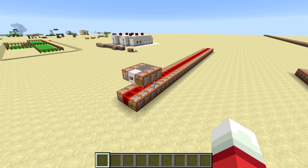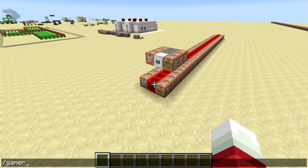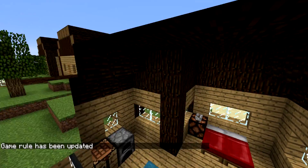Welcome back, Sethbling here. Today's command block creation is something of a tool for those who use creative mode a lot. Game rule noclip true. Okay, so now that I've turned it on, what does it do? Basically it turns on noclip for anyone who's in creative mode.